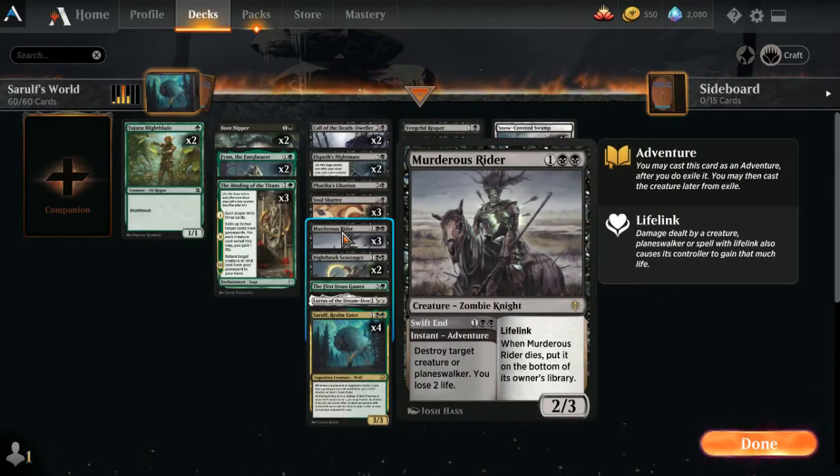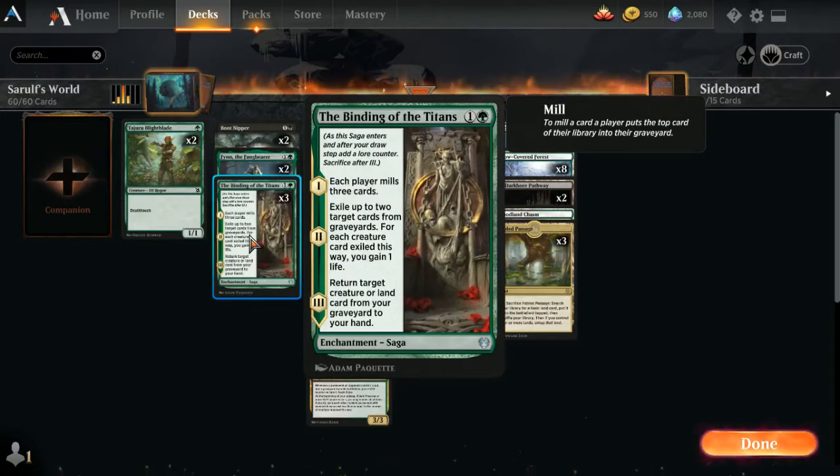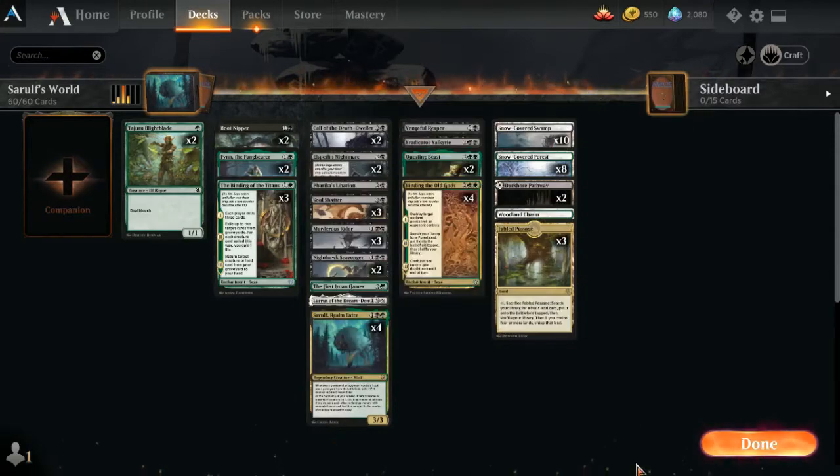Nighthawk Scavenger has lifelink. Murderous Rider is also removal and lifelink — a dual-purpose card that kind of keeps us in games. There are a total of eight sagas in this deck. We have three Binding of the Titans: it mills three cards, then you exile up to two cards from graveyards — for each creature you exile, you gain two life. Then the last chapter lets you return a creature or land card from your graveyard to your hand. Ultra potent — as you're losing things, you can bring them back.